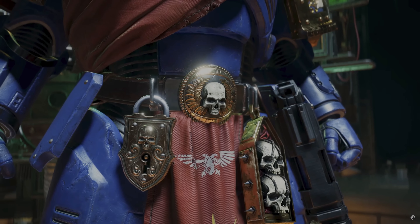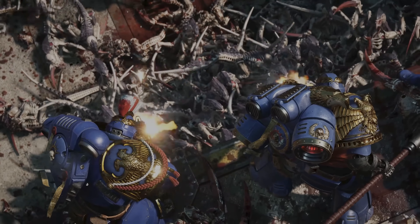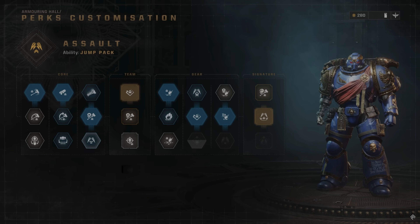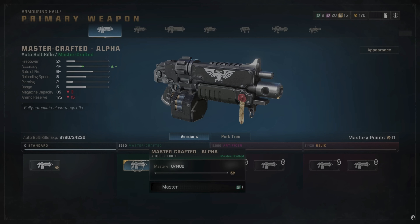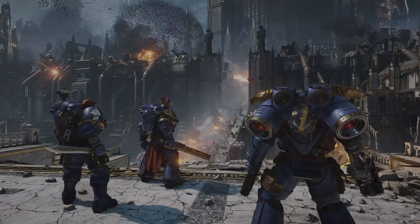The more missions you play, the more cosmetics you'll unlock for your Space Marine. You'll also earn XP and Armoury data that you can spend in the Battle Barge's Armoury to unlock new class perks and improve your armament's performance.